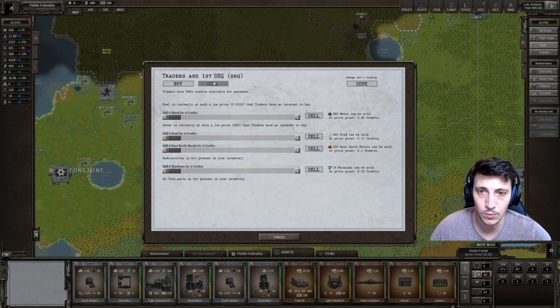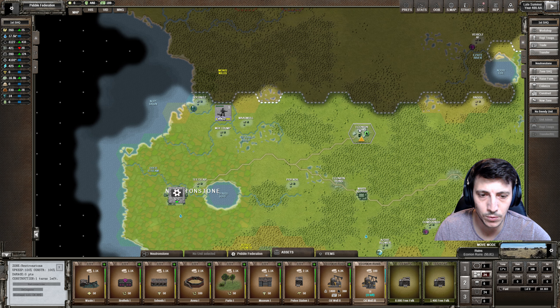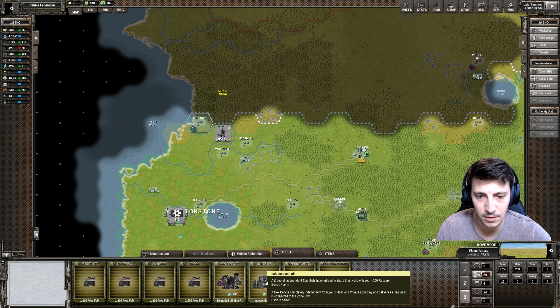Let's take a look at trade. We can sell - not selling our metal. We're gaining some rare earth metals but those aren't really worth much right now either. In this one we have a private asset - they're building a well. Oh, here - they're building another oil well there. Lobenitz, you are also the home of this independent lab with a 100% research bonus points. That's pretty awesome.